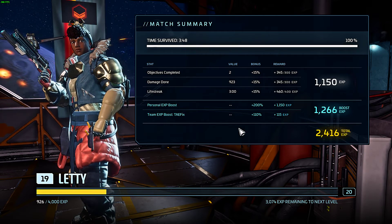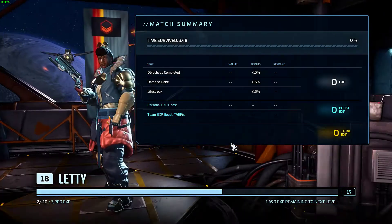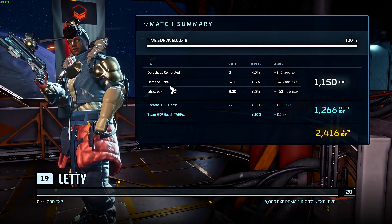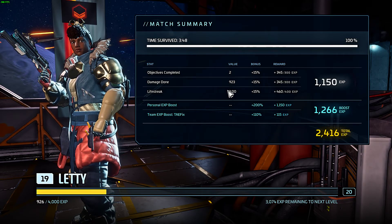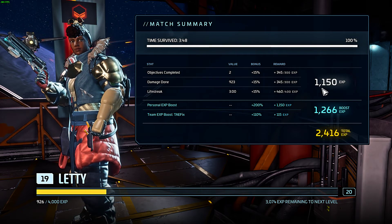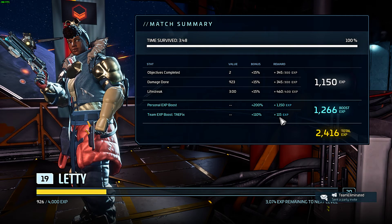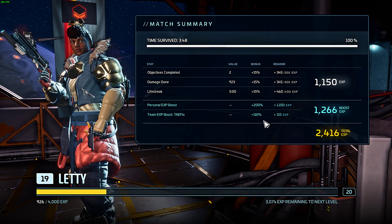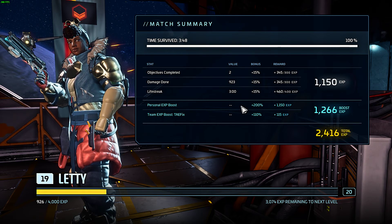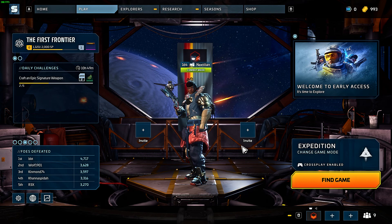We get XP for life streak solely based on the percentage of the match we were alive — pretty good. The match was three minutes and we got 1,150 plus my double XP, plus 115 XP from the team bonus. So we got 2,416 XP in three minutes. Alright guys, hope that helps you out — good luck, have fun, and maybe I'll see you in the next one.